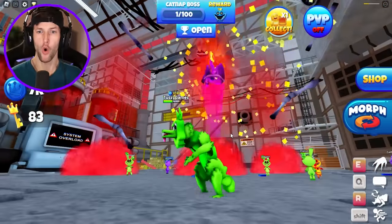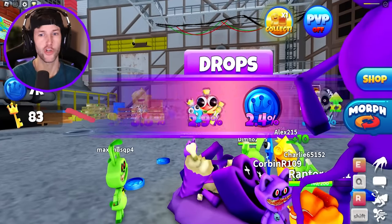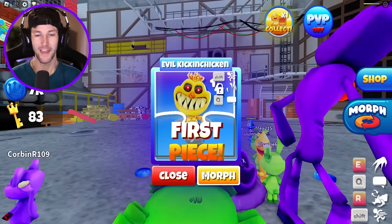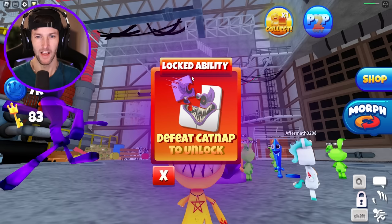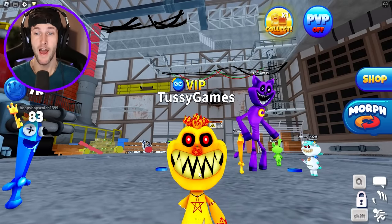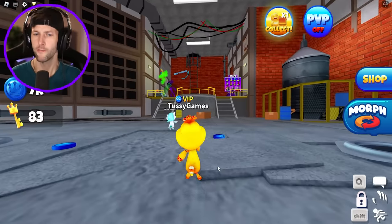We got him! Let's go. So now what happens? We interact and then it's going to give us a drop — I think it's just random. There's definitely a bunch of different drops you can get, but let's see if we can get one of the new morphs. We got Evil Kickin' Chicken as our first morph drop! Locked ability — defeat Catnap to unlock. So we have special abilities to attack with these drop morphs, but we have to defeat Evil Catnap with this morph maybe.